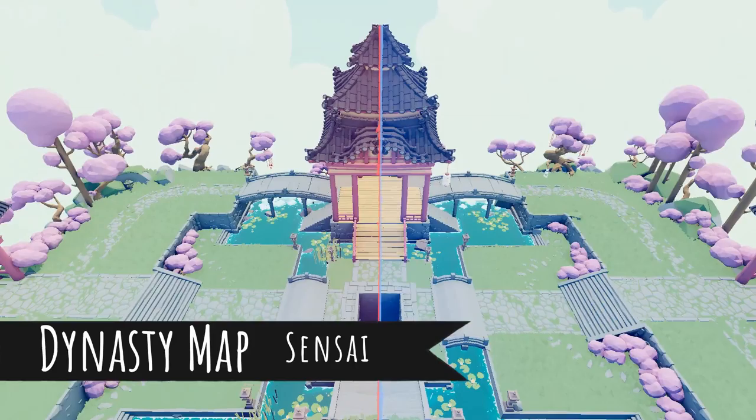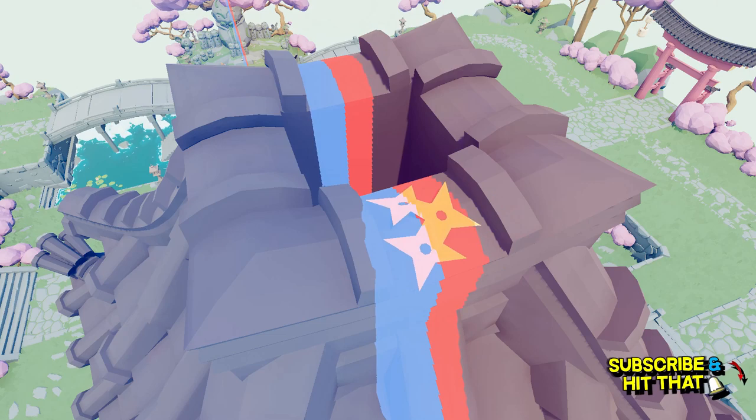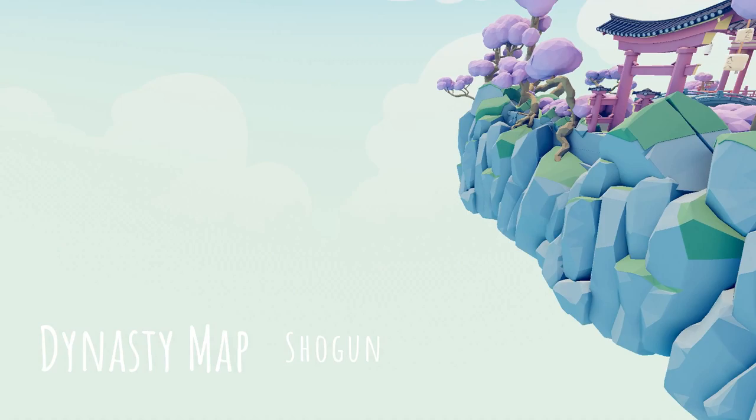All right guys, good morning. Mr. G here with the guide for TABS on how to unlock all the secret units in the game. You're gonna jump into the Dynasty map, hit F to unlock free look, look over here to the top of the building — the image is gonna turn bright hot, pop, and you've unlocked yourself the Sensei.